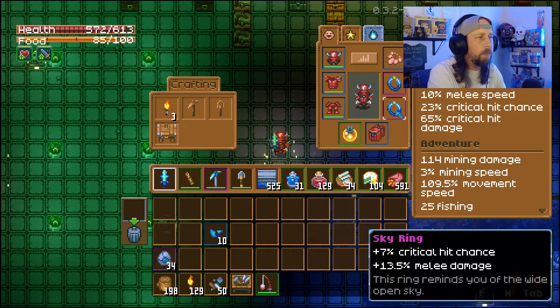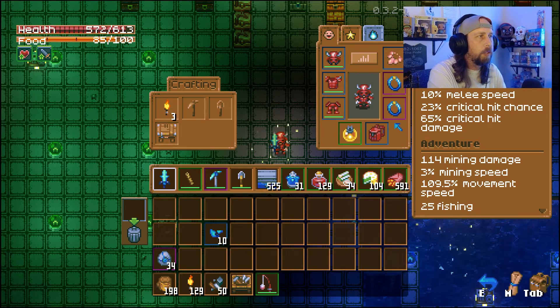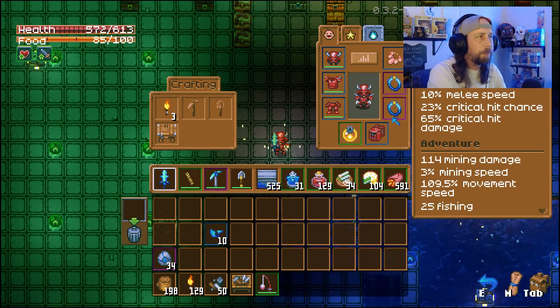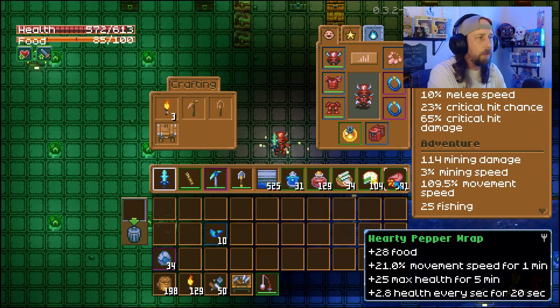We do have 2 Sky Rings from Azios, so that's going to add plus 14 critical hit chance and plus 13.5% melee damage. Our damage is pretty high — 23% critical hit chance and 65% critical hit damage. That's going to be stacked on. We do have the Grubbeck Necklace for the 18.1% melee damage as well, and that's going to be stacked on with our foods.